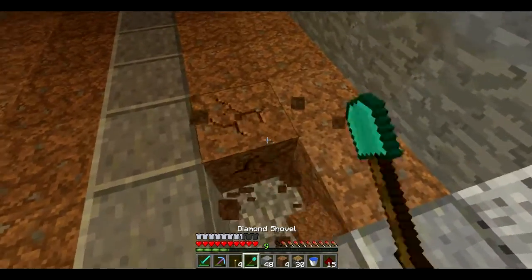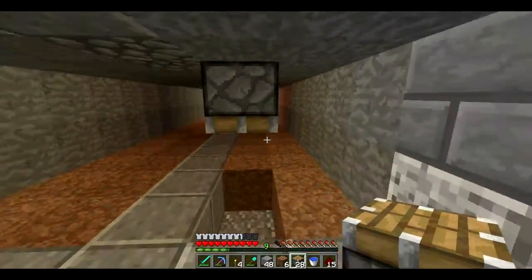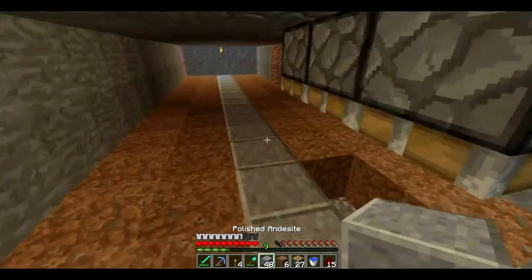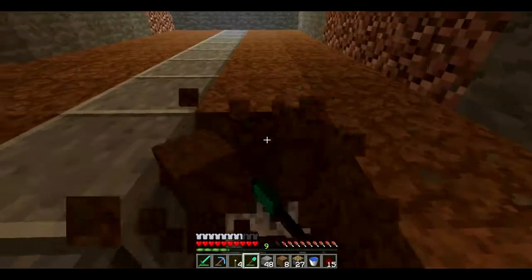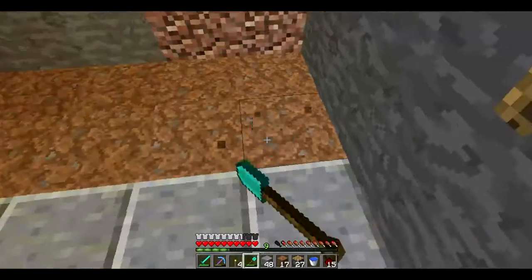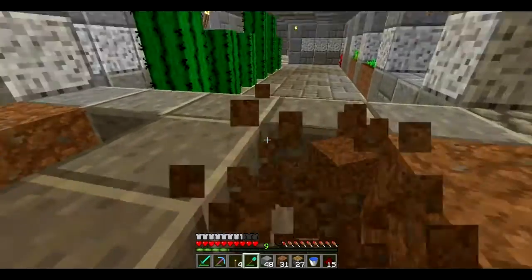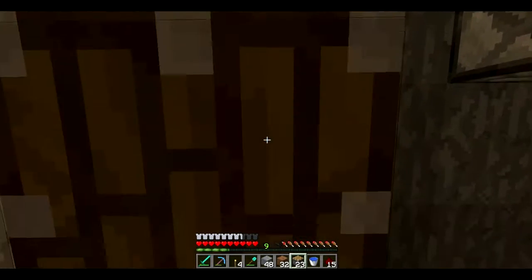What you need to do is put — I'm pretty sure — pistons go there. So the idea is you place dirt there, and then the pumpkins are gonna grow on the dirt, and the pistons are gonna push down, and the pumpkins will be harvested.